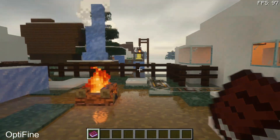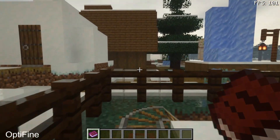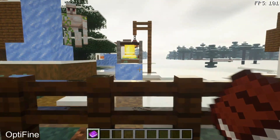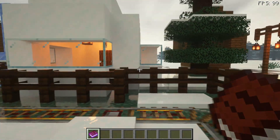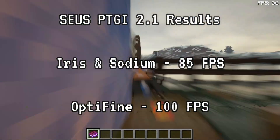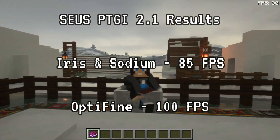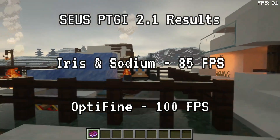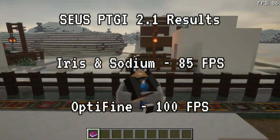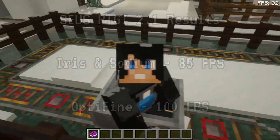So if you guys are looking to try out the sus ptgi shaders, I would recommend that you get the shaders for OptiFine instead, because you may actually get more FPS and better performance with OptiFine for these particular shaders compared to Iris Shaders and sodium. Do let me know what kind of FPS you guys are getting using the sus ptgi shaders on your systems — are you getting better performance with OptiFine or with Iris Shaders and sodium? On my system I was getting better performance with OptiFine, and I am using OptiFine on the Forge mod loader.